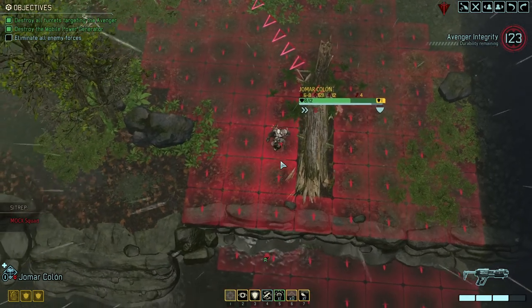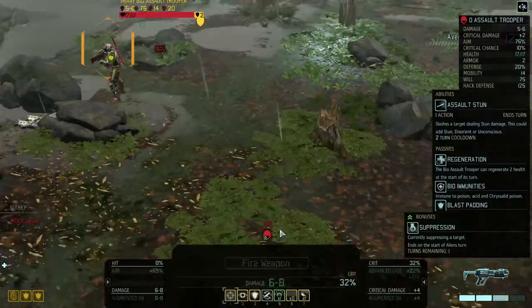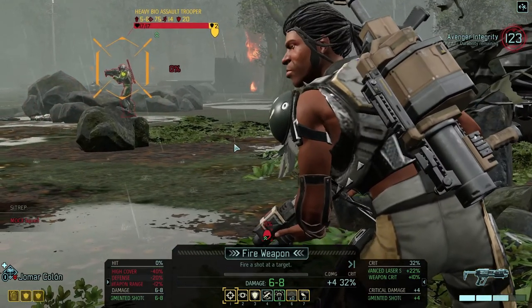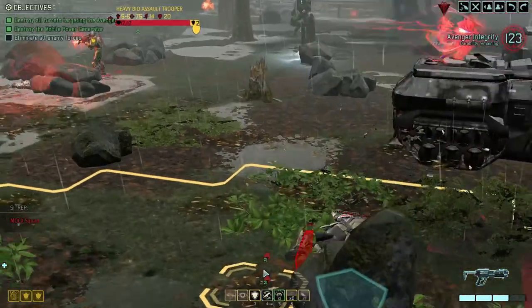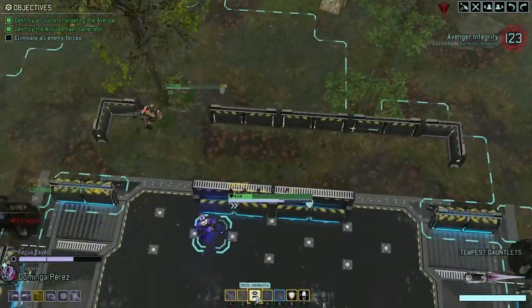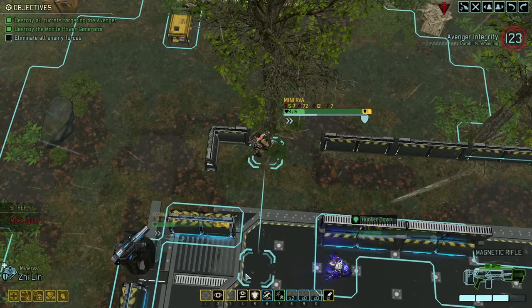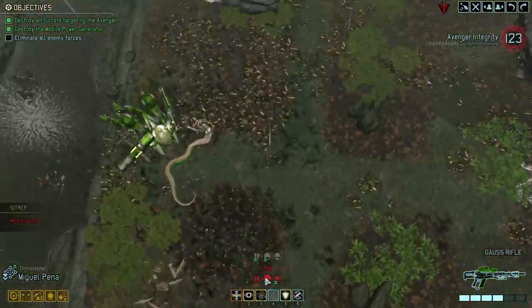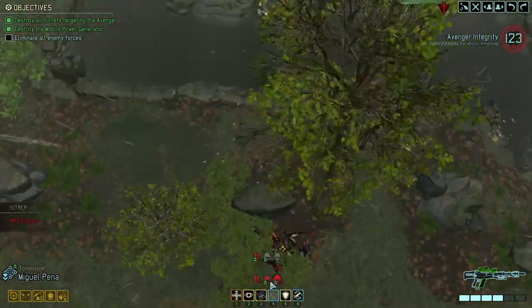Come over here, Jomar. Zero percent chance to hit — how is that possible? You're hunkering. You can just overwatch — doesn't really matter. Eight percent chance to hit that guy. Eight percent.